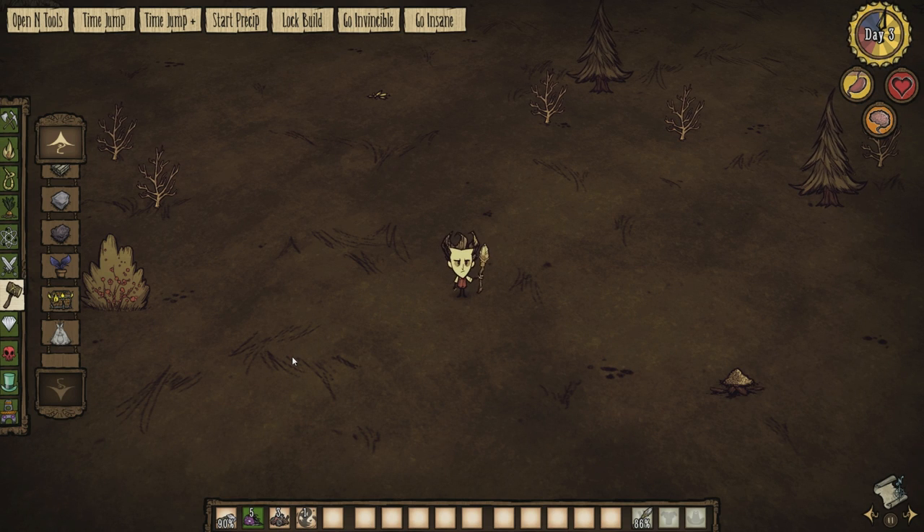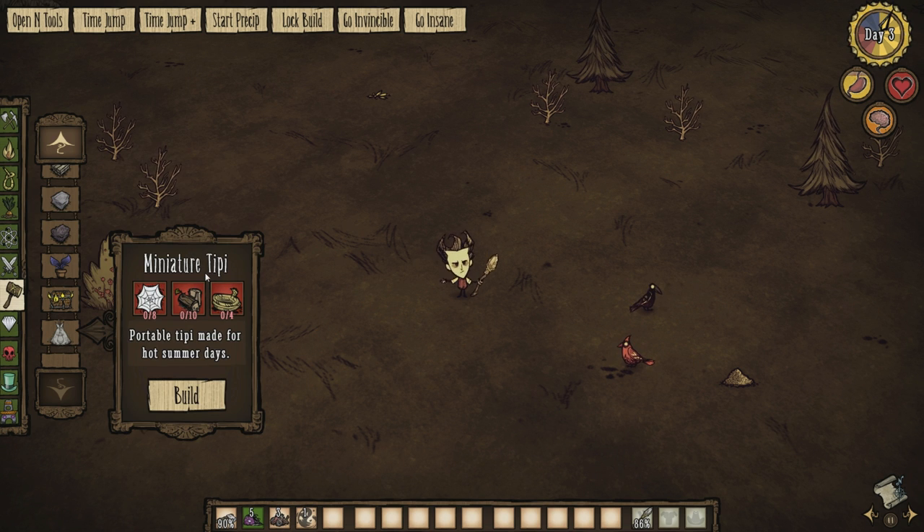Hey guys, welcome back to the Don't Starve Mod Spotlight. Today I'm taking a look at a new mod from Silentine, who is quickly becoming one of my favorite Don't Starve modders. Silentine makes amazing mods — they did the Additional Equipment and Additional Structures mods, which were fantastic. We have a new mod in structures now called the Miniature Teepee.